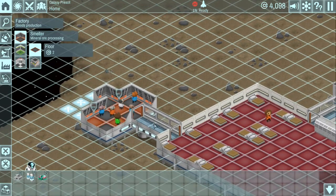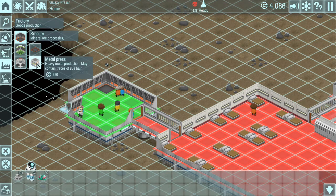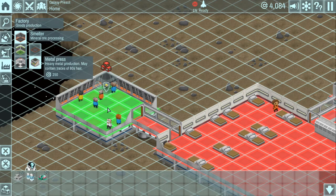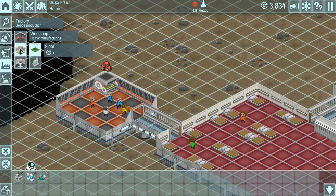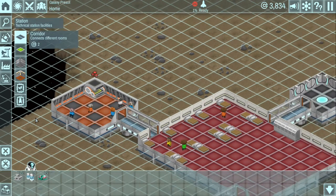Love how all these guys come and work and get these rooms built as you build. We are going to build a smelter in here. As soon as they get everything built here - heavy metal production, may contain traces of 80s hair, that's kind of funny. Now this is a chemical workshop, but we have the wrong kind of floor for this shop. So what we're going to do is expand off this room and make our little chemical room.